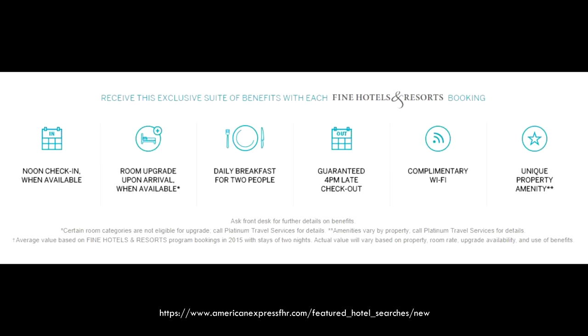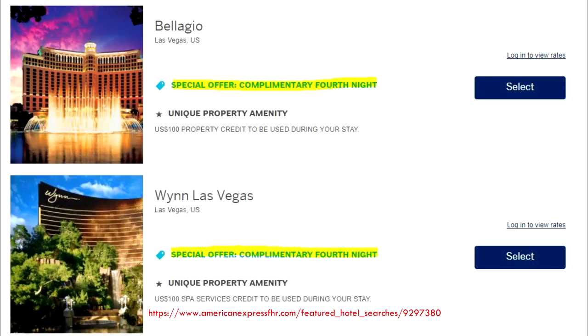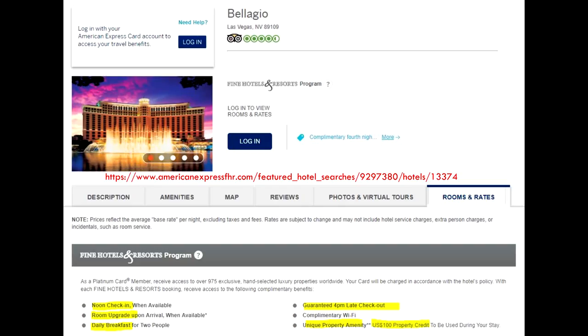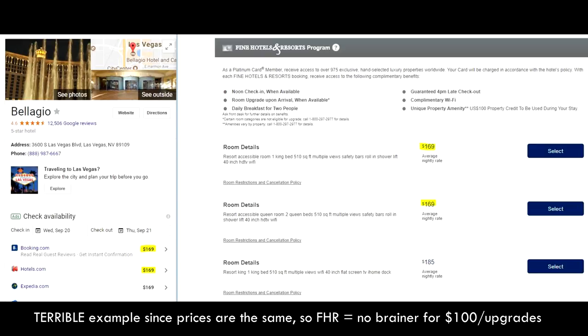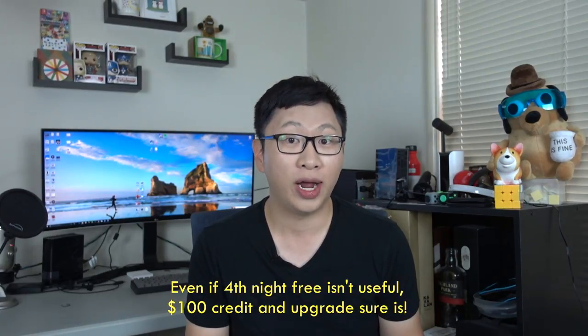One final path to consider is the Amex Fine Hotels & Resorts program. This may not make sense depending on how you travel and how much you want to spend. The really big benefit is that for some properties, they have promotions where if you stay three nights, you get the fourth night free. Going through Fine Hotels & Resorts also typically gives you other benefits like upgrades, breakfast, and dining certificates. Most properties on here are more expensive, so you have to do the math — but if you're getting $100 to $200 in value for $50 more, it makes sense. If you're staying for four nights, it's definitely worth considering.